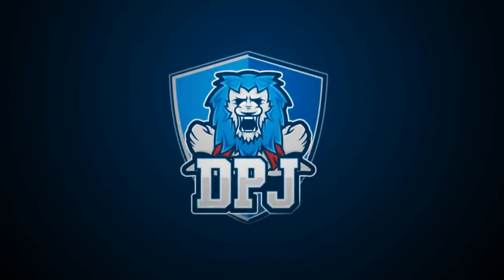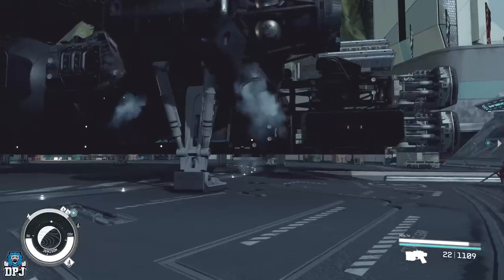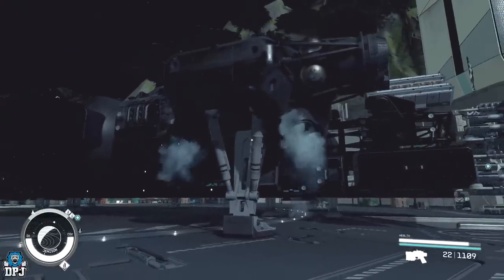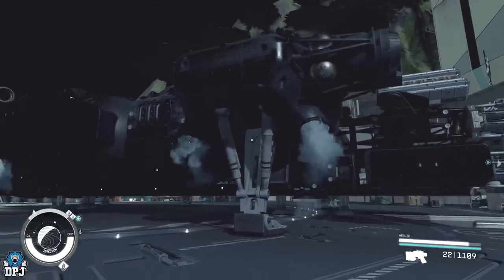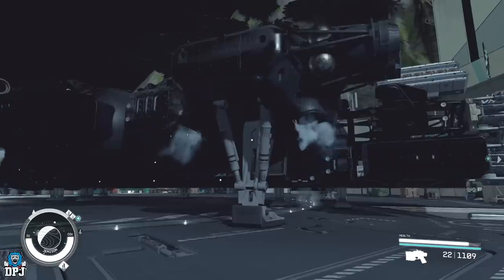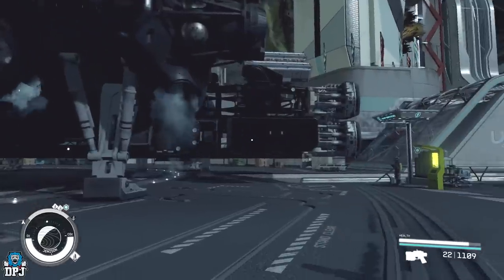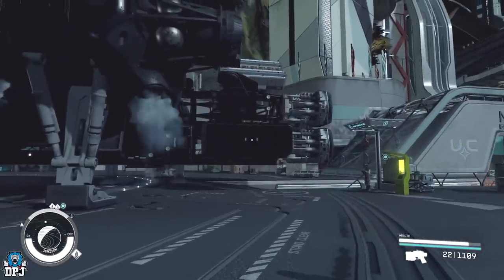I'm back with another Starfield video. Today I bring you an amazing glitch which will allow you to equip any ship part to your ship with no skills required. This means the best parts in this game, which require you to be a Starship Design rank 4, you can apply to your ship without having that rank, giving you the ability to create the best ships in the game.